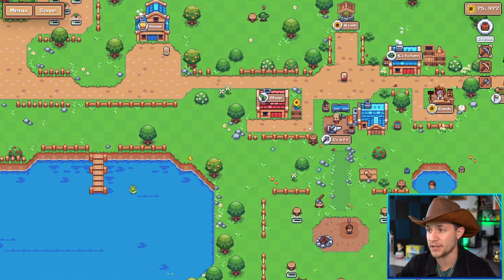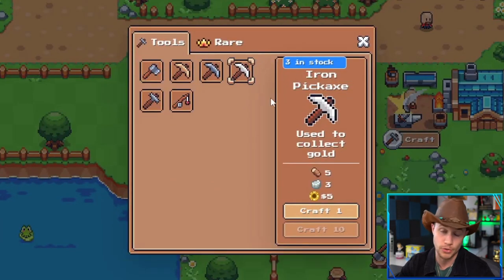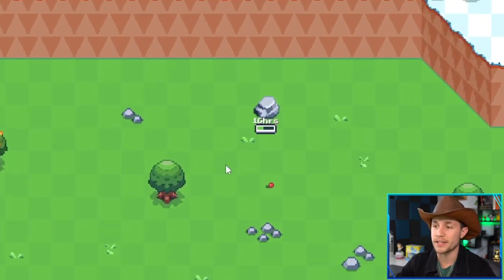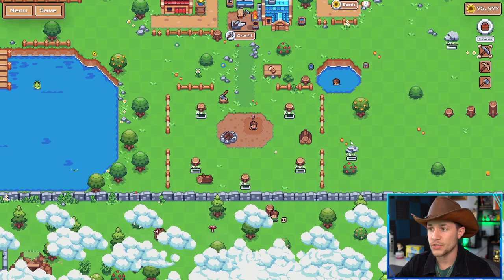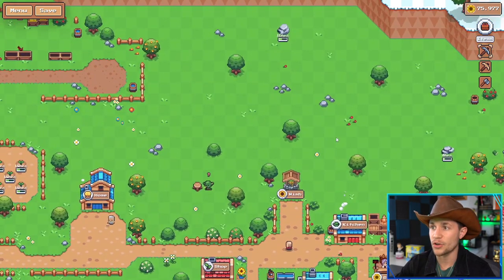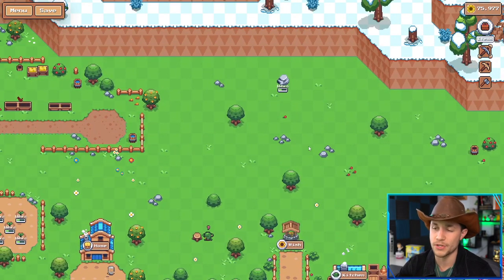With your iron, go back to craft. The final tool you can make now is the iron pickaxe, used to collect gold. The gold is up at the top of your map — I've already mined mine, but that's where you'll find it. Trees take two hours to recover, stone takes four hours, iron takes 12 hours, and gold takes 24 hours — so that's essentially how much of each resource you can farm per day.